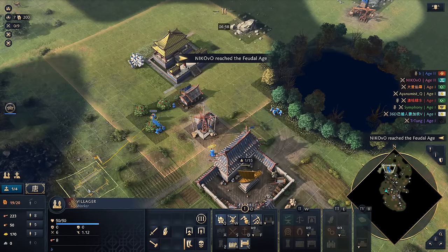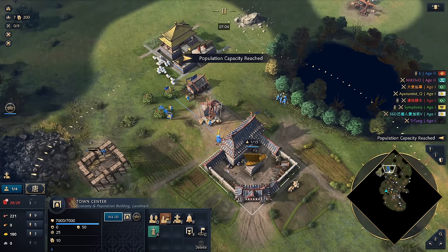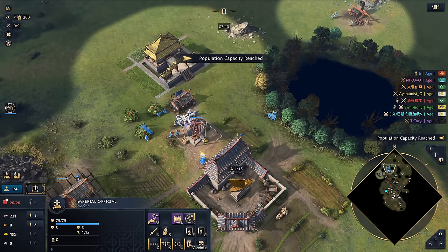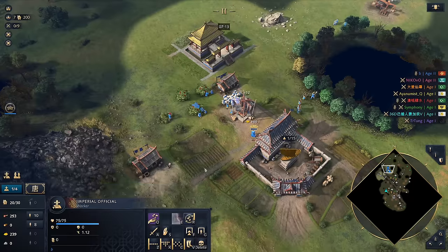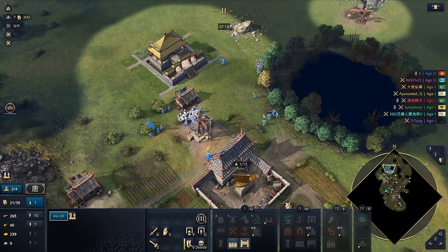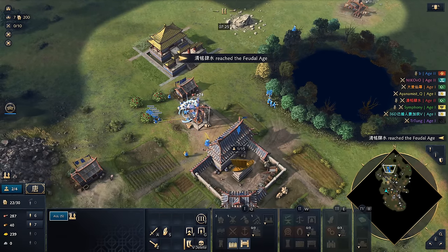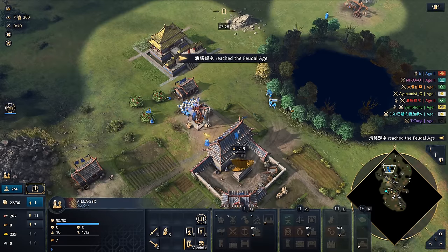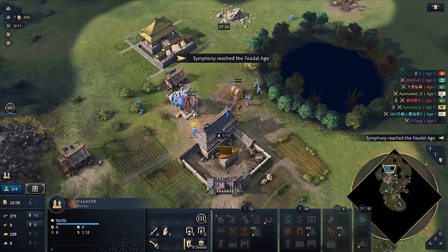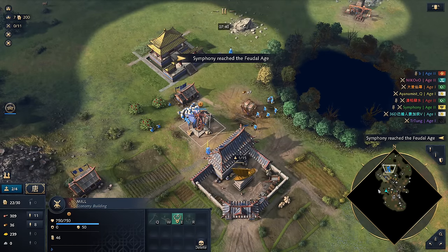This house I want to put over here, just so it's outside the radius. We can look to get more sheep. Age up should be coming through soon from the Japanese player. We can pull these gold vills in — we don't actually need them here anymore. We've got the Imperial Official. Now we can look to get our Lumber Camp. It looks like we really did age up. We're going to get on the sheep here. Who's that aging up? The Japanese player is still yet to age up at this stage.